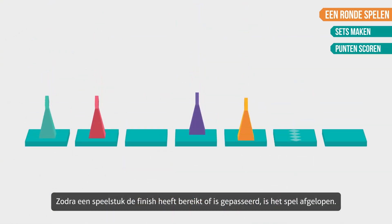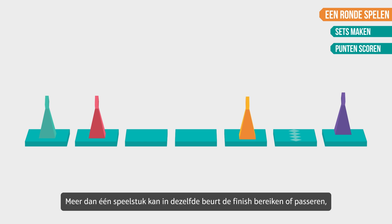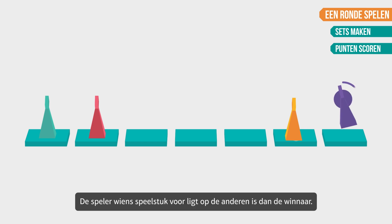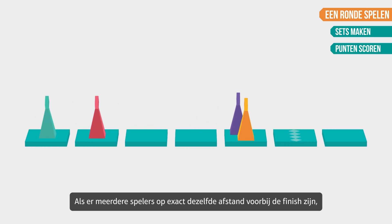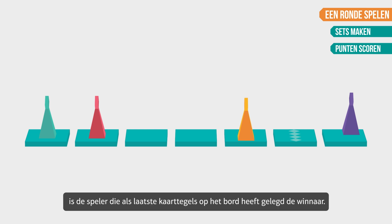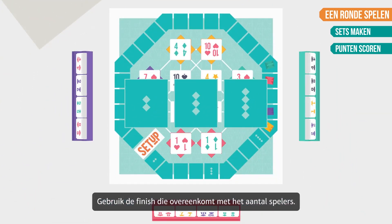Once a playing piece has reached or crossed the finish line, the game is over. The players don't need to take the same number of turns. More than one playing piece can reach or cross the finish line in the same turn because other players can get bonus points. The winner is then the player whose playing piece is ahead of the others. If more than one player is at the exact same distance past the finish line, the winner is the player who was the last person to place tiles on the board. Use the finish line corresponding to the number of players.